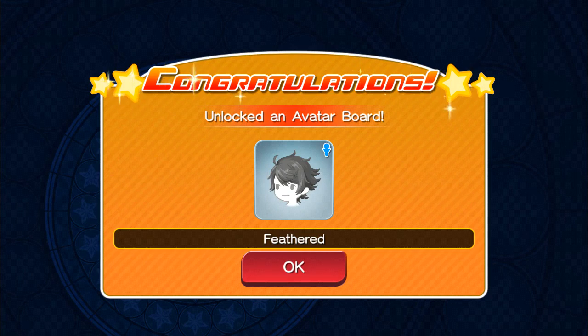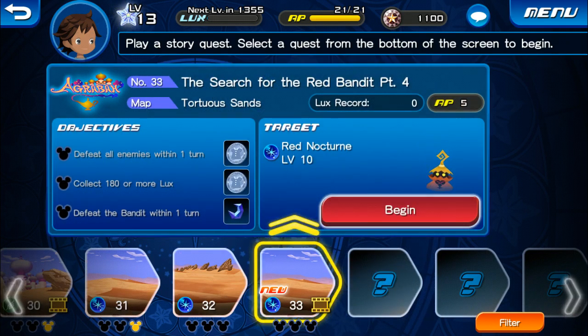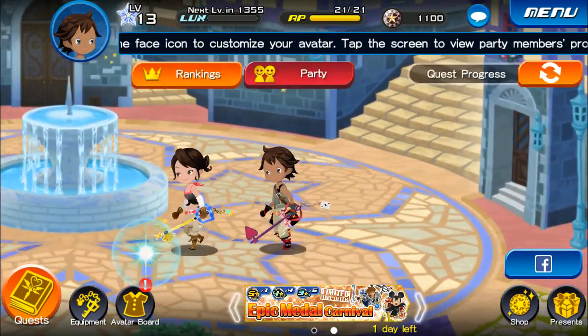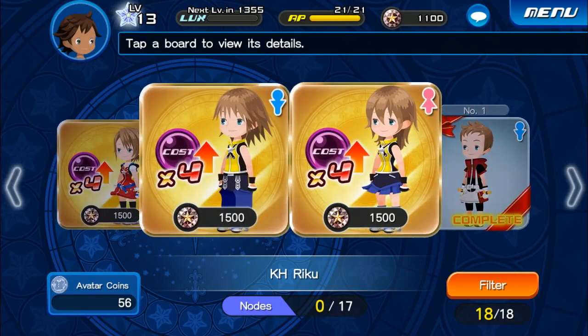We unlock the avatar board — Panther, pretty good — and the girl's one, just to show you guys. The next course is 'The Search for the Red Bandit Part Four,' but that is going to be the end of this episode. Comment below if you want me to make special episodes for the special quests just for you guys to adventure around and find different things for your character. We do have some avatar board stuff we're going to check before we end.